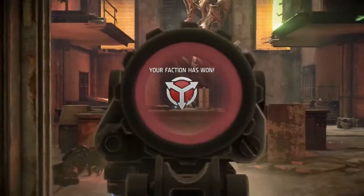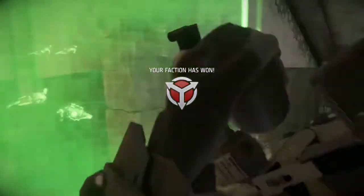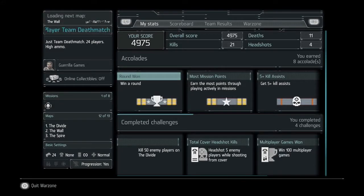Your faction has won — yeah, you're awesome! So that was the STA-14 Sniper Rifle. It's only available for the Scout class.